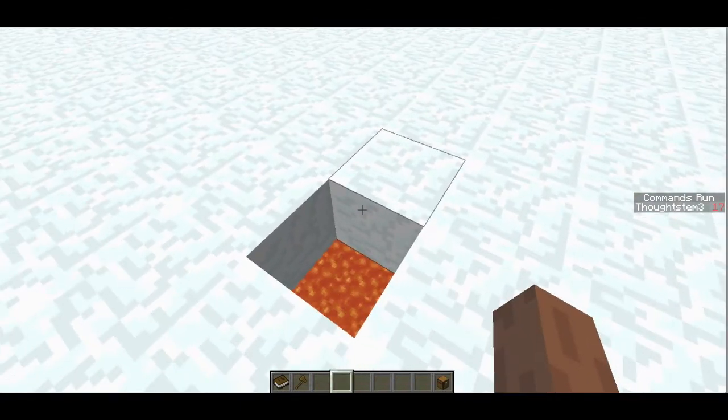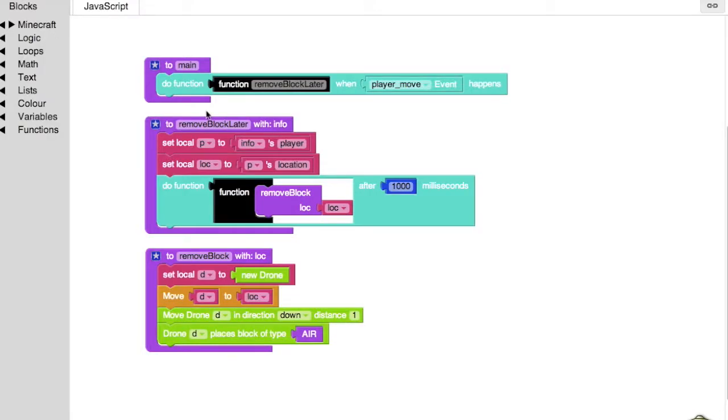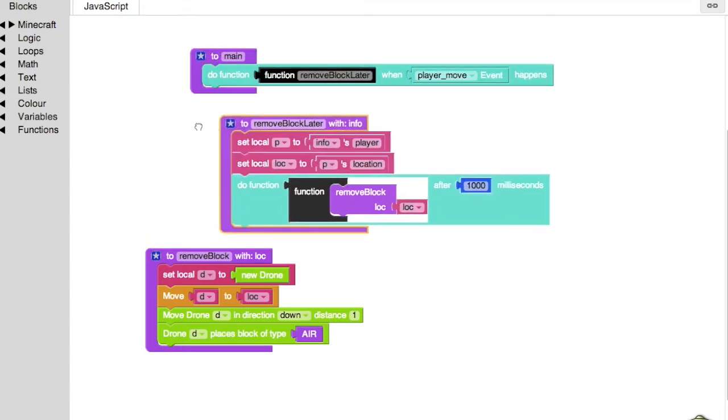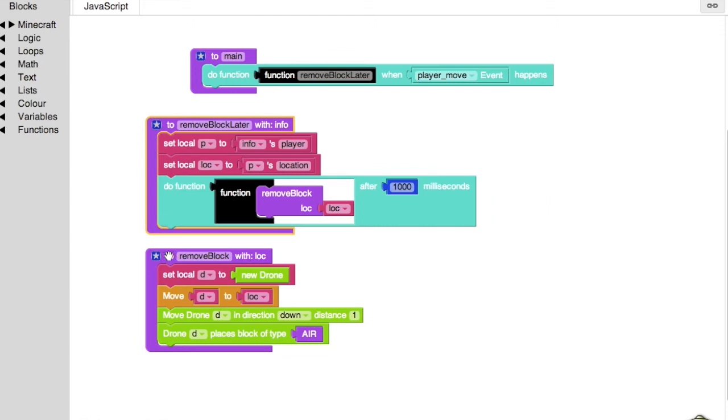So that is our arena — we're ready to play. But I want to take a detour and look at the code, so join us in the next video, video number two, to see how you can code up the game of Spleef in just eight lines of code. No joke — eight lines.